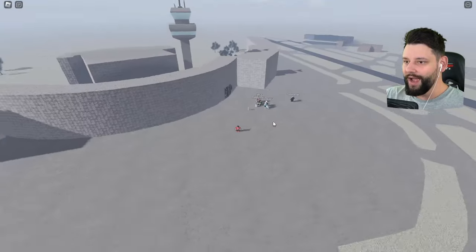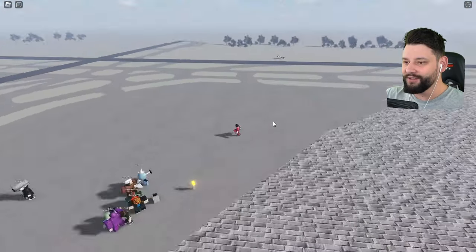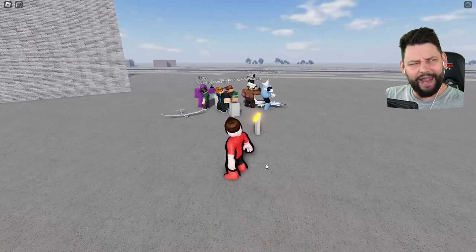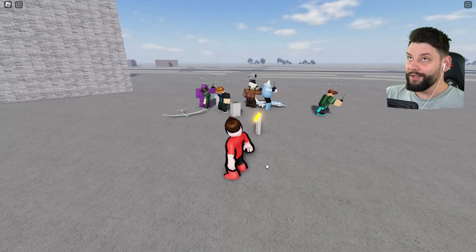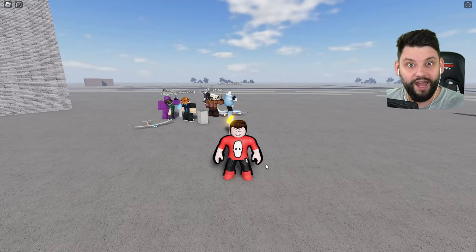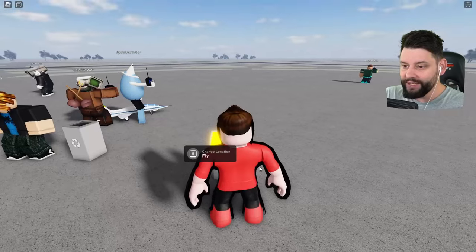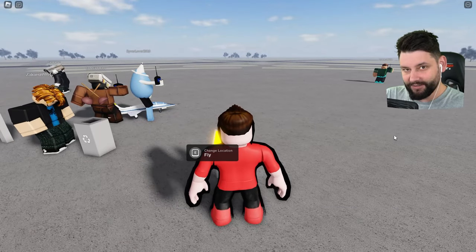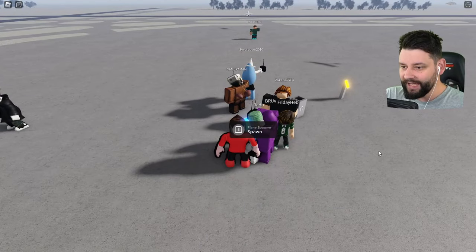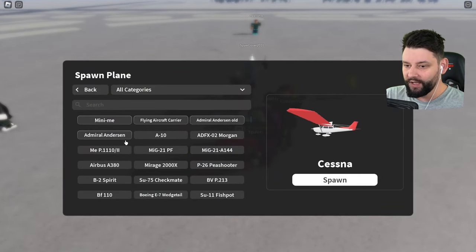We can taxi into the runway, take off, and fly to all different types of destinations. The game gives you a bunch of planes you're able to fly, from small little models to actual real-life aircraft. You can also change your location to go to different places. Let's go check out the plane spawn and see what we can actually fly.